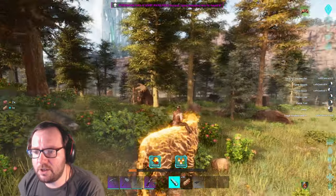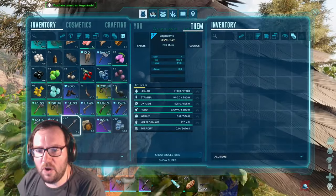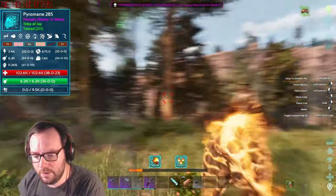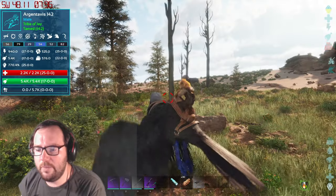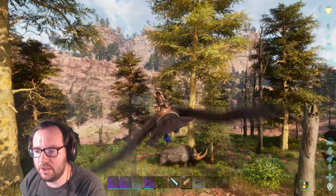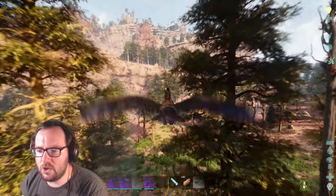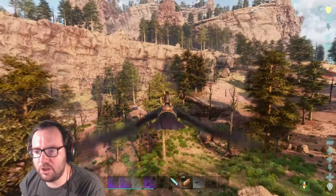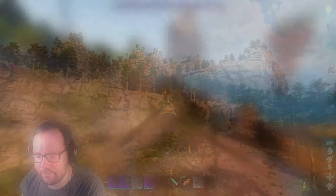Those two other argis were arcology argis, so we lost them as well. I need you to not follow me — we're over-encumbered. Let me drop what we don't need. Home is this way. If I find a uti on the way back I'll use the pyromane to try to tame it, but yeah, everything's gone now because of that stupid crash.